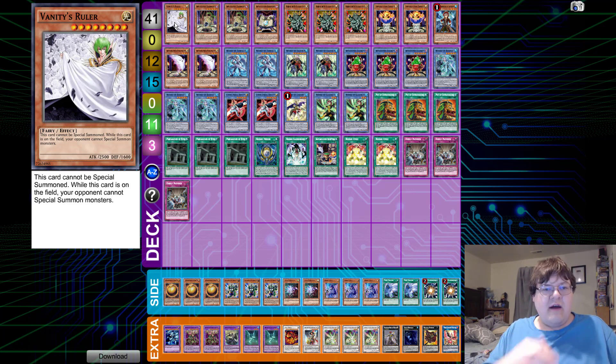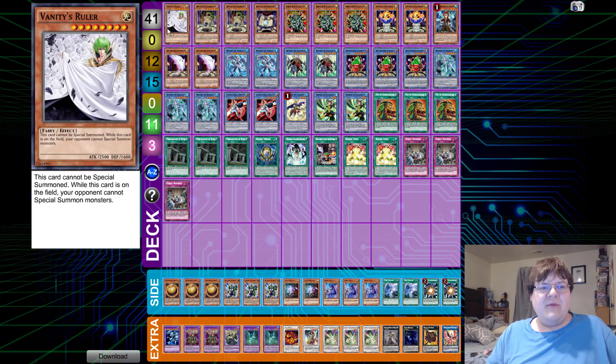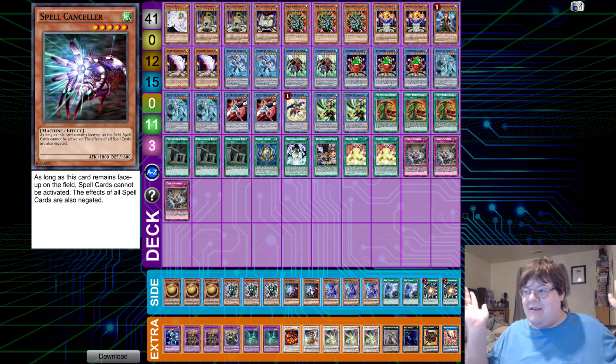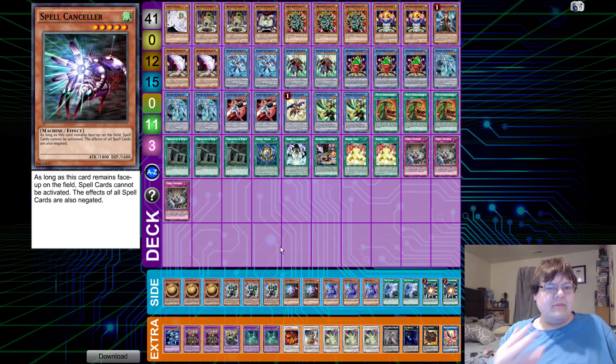It actually does not shock me that Vanity's Ruler has become the go-to card. I mean, 2500 body — you have these incantations that you can't really do much with because you can't link them out, but that's not what we care about. We care that we can put a 2500 body on the field through a tribute summon and not really care what our opponents are doing, which is pretty interesting. Also we have Spell Canceler down here, which actually covers our bad matchups because we get to negate everything on the field. That's what you want to hear — Spell Canceler is a good card.